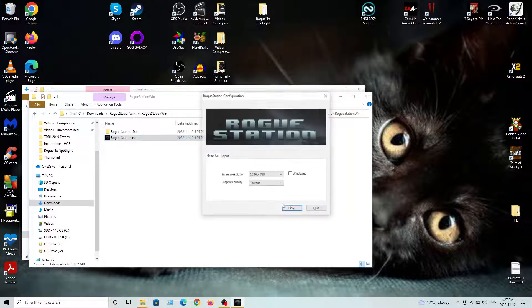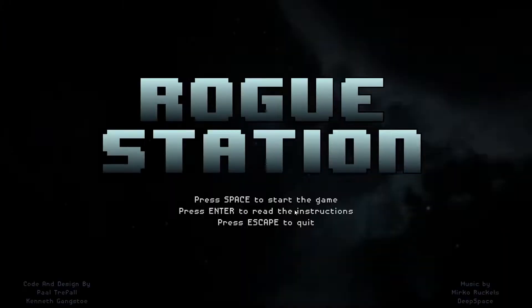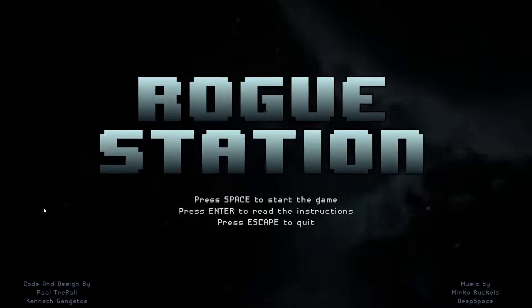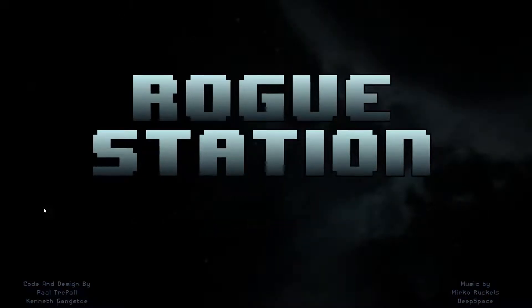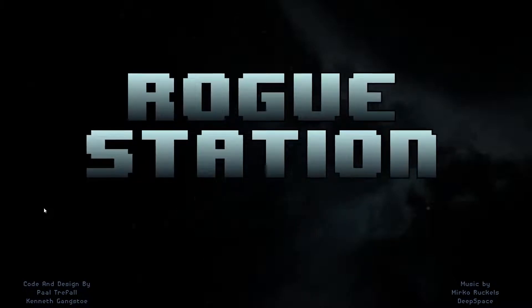Run Anyway - let's see here, 1920x1080, let's play. Alright, it's Rogue Station. Music's by Mirko Ronkel-Lez, and code by Paule Trafal and Kenneth Gansto.